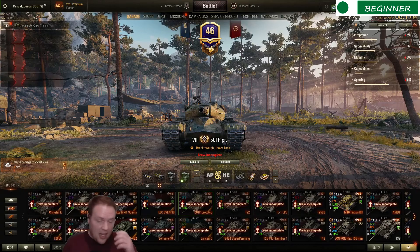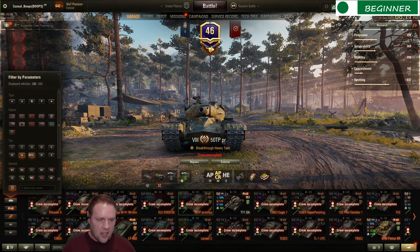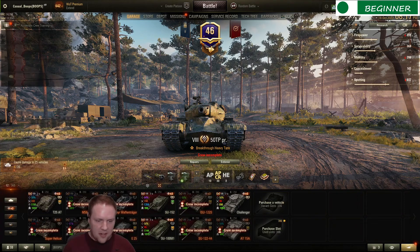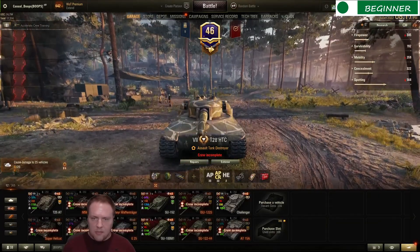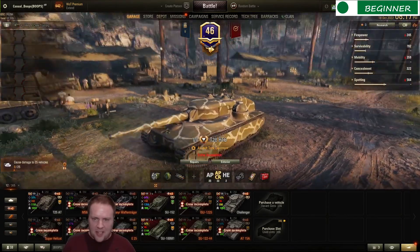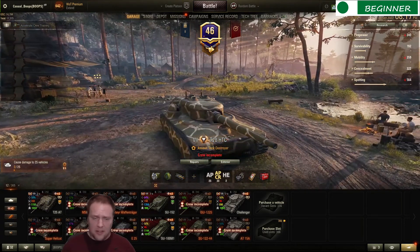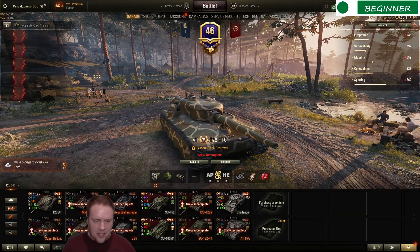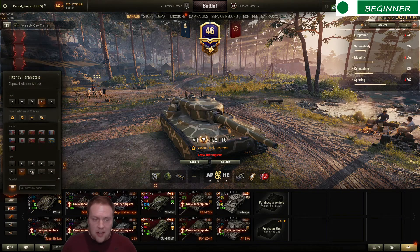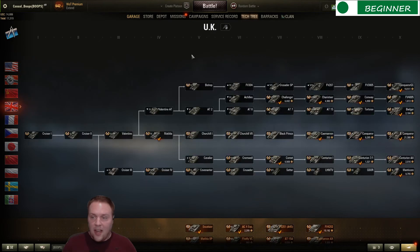Here's another example: the tier 7 tank destroyer, the T28 Concept. You can see it's just got these giant things sticking out — that's a really good indication that you should probably try to shoot those, and those are the weak spots. In general, look for stuff that kind of sticks out, and that's generally where you want to aim — commander's hatches, cupolas, or lower plates.